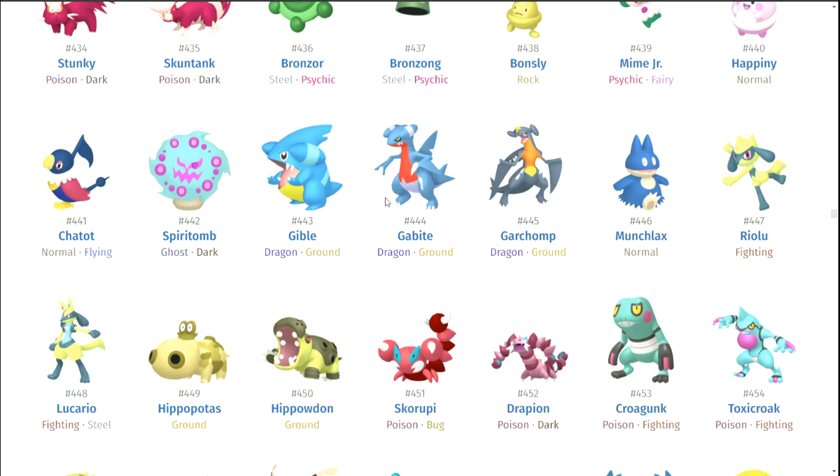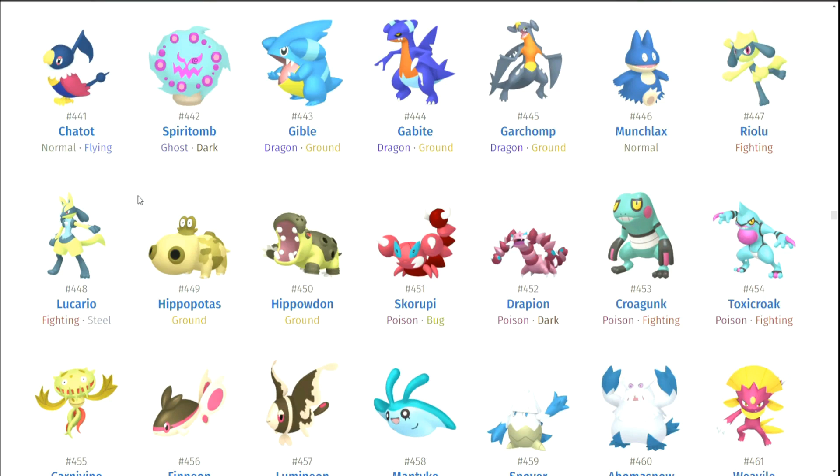Gible, Gabite, and Garchomp — I think Gible starts off pretty okay. Gabite is pretty disappointing. And Garchomp is one of the famously worst shiny Pokemon that you could possibly have — they barely change up Garchomp. It does make me laugh because I feel like I have a personal vendetta against Garchomp because of my love for Flygon. Riolu and Lucario — I do like the yellow. Good old Kayouin has a shiny Lucario and it looks very amazing. They look good without the Mega, and you can't say that every single day.